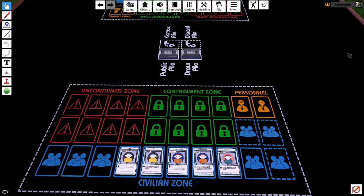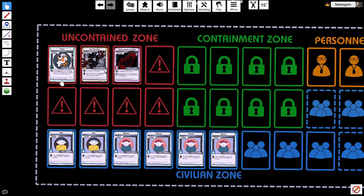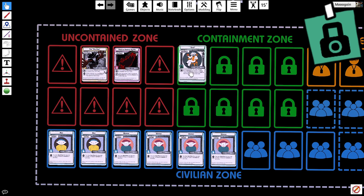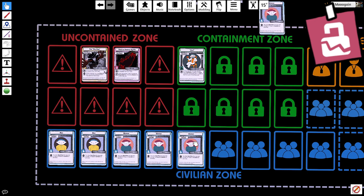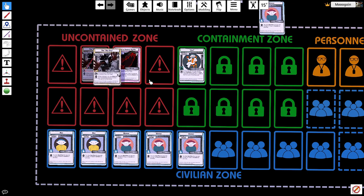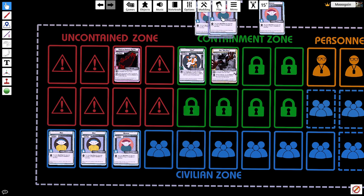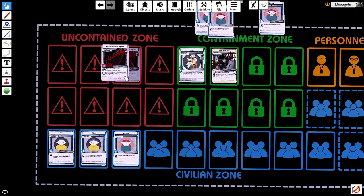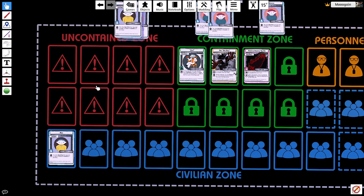The primary goal of the game is to contain anomalies. You do this by sacrificing an amount of civilian cards proportional to the class of the anomaly. For a green safe class, sacrifice one civilian. For a yellow Euclid class, sacrifice two. And for a red Keter, sacrifice three. Once you've sacrificed the right amount of civilians, you can move the anomaly to the contained zone. Sacrificing is essentially the same as discarding, although some cards treat them differently.